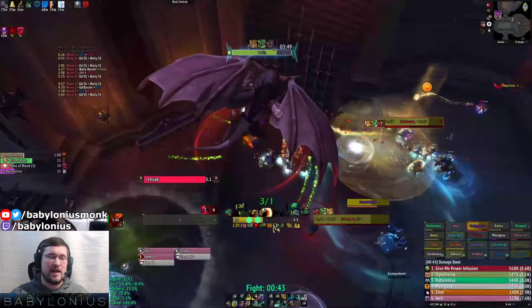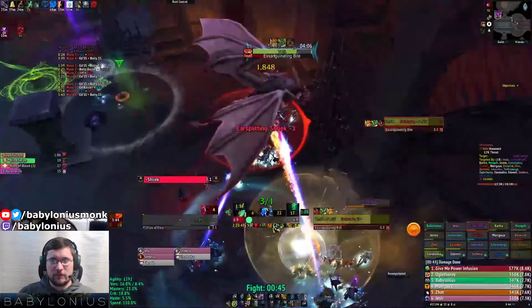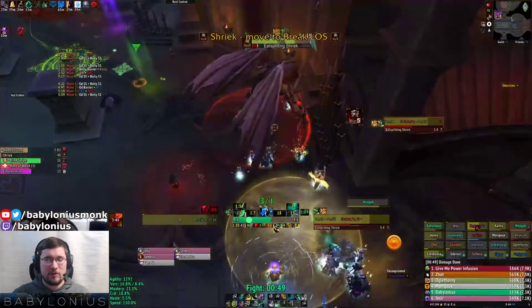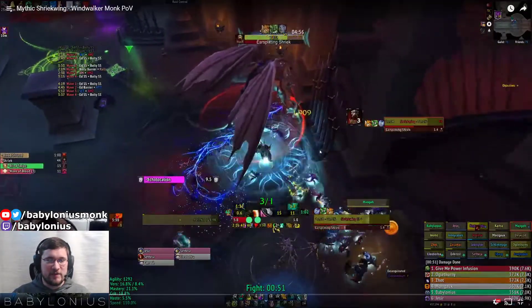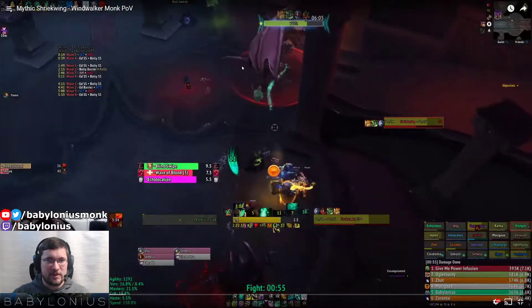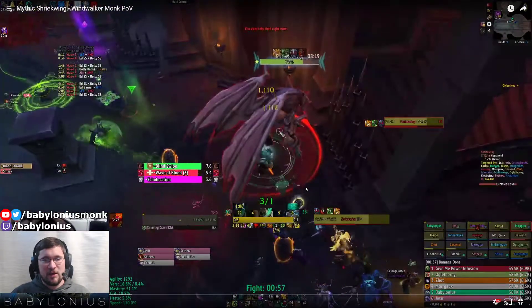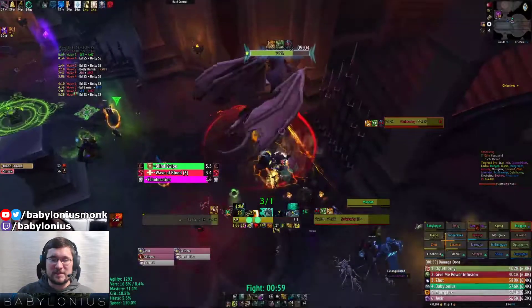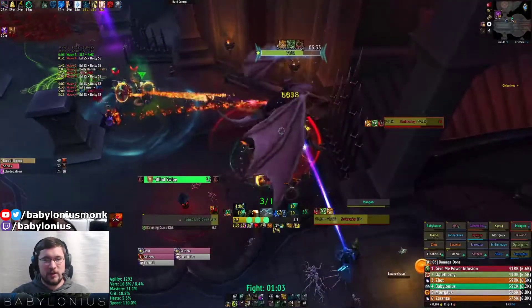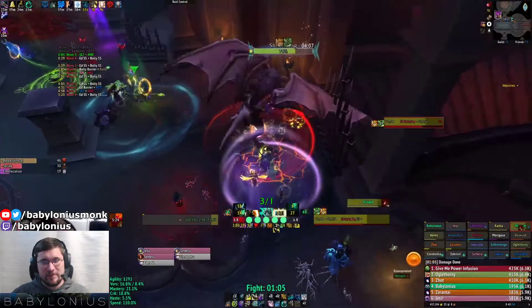The big mechanic of this fight, as you can see, are these white orbs floating around — those are present on the lower difficulties too. However, the change on Mythic is that you have to deal with the Lantern, which I'll point out up here. That gives you a debuff, and as long as you have that debuff you can see the white orbs — the echolocation sound orbs — as they bounce around.